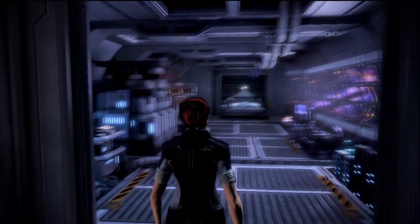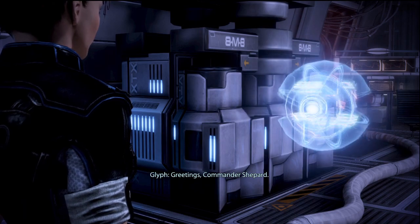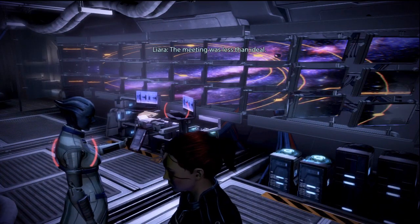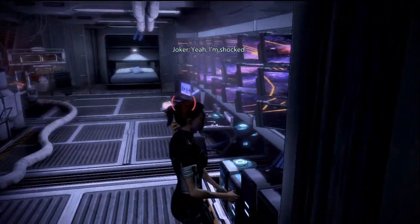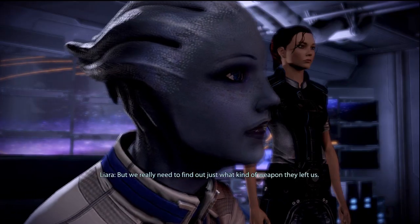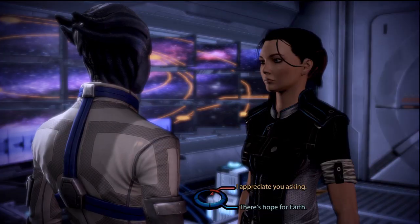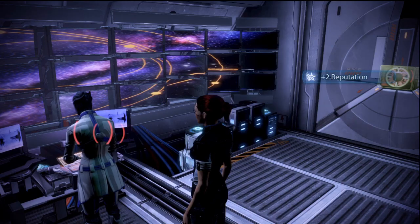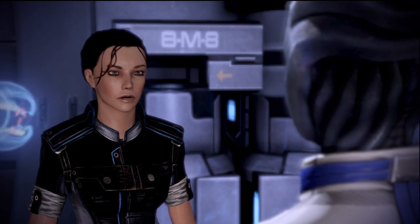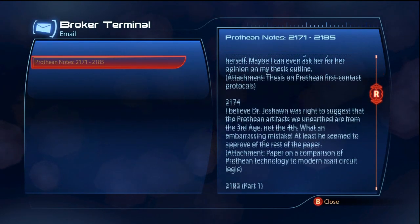Opposite the medical bay, enter Liara's office to trigger a cutscene where you meet Glyph. It tells you about the nearby intel terminal, which will be used to apply upgrades later in the game. Afterward, you'll overhear a conversation between Liara and Joker. Speak with her for another cutscene — she is a romance option for both male and female Shepard, so if you want that possibility, respond kindly. You'll gain two reputation points either way. Speak with her again when the cutscene finishes if you want to start working on her friendship. The broker terminal next to her has more information, but there's nothing useful at this time.